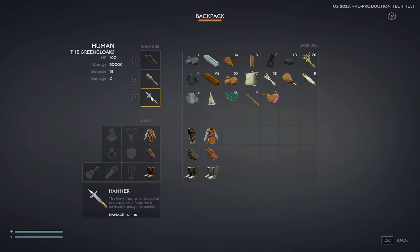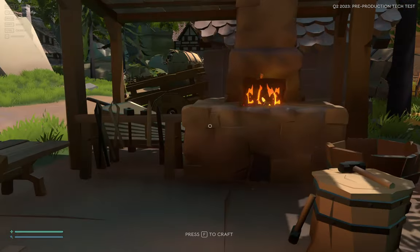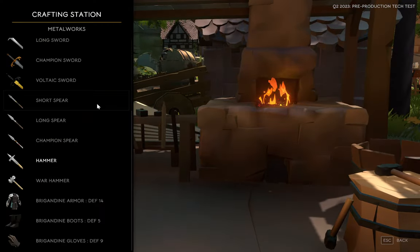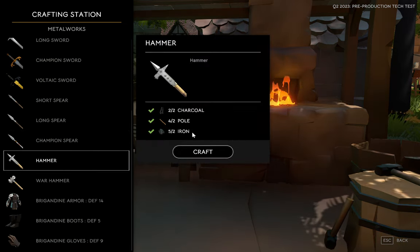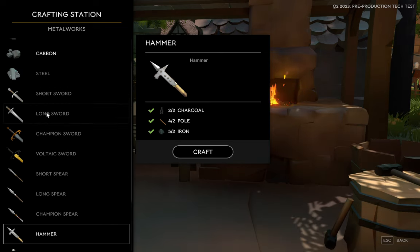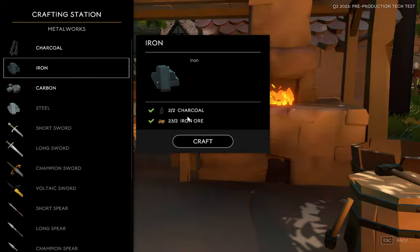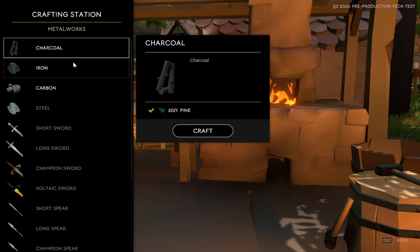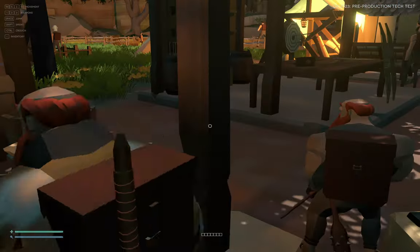I also made a hammer, which I tend to use more now — it does 12 to 16 damage. To make the hammer you need charcoal, pine, and iron. Pine and iron gives you charcoal, and then you use pine charcoal and iron ore to craft it.